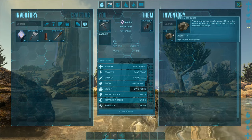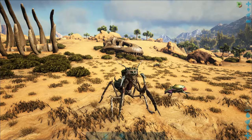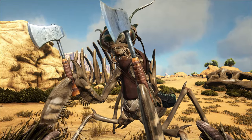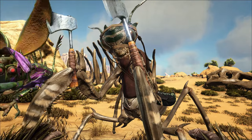Of course we could also get thatch, wood, and sap from trees. If we switch out the pickaxe for a hatchet, we get more stone than flint when breaking rocks and more wood than thatch when breaking trees.